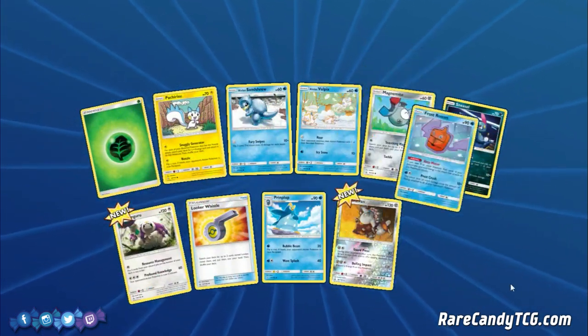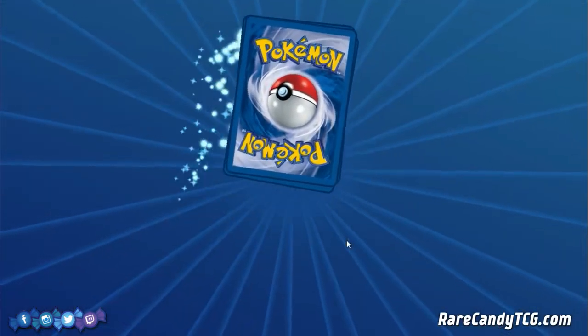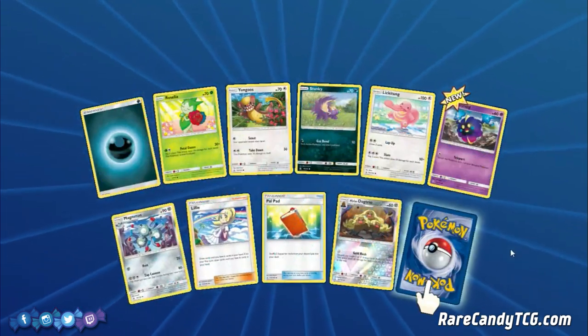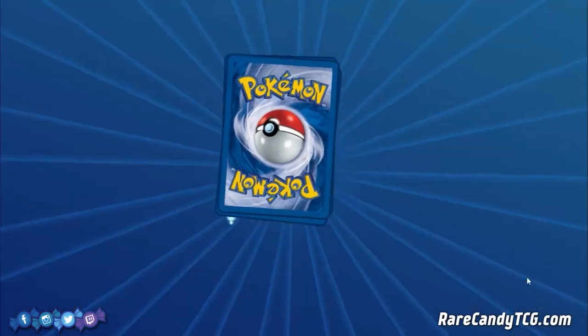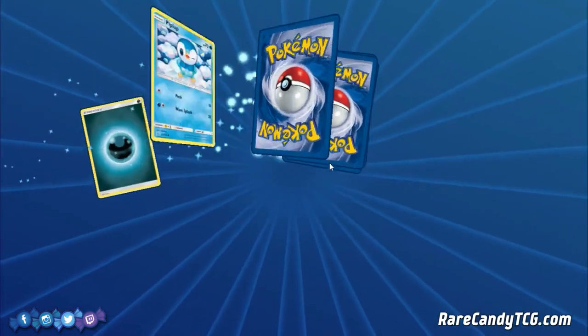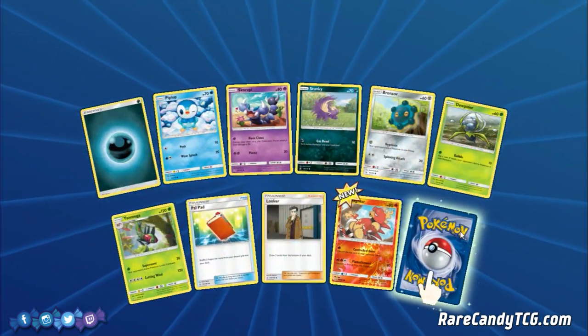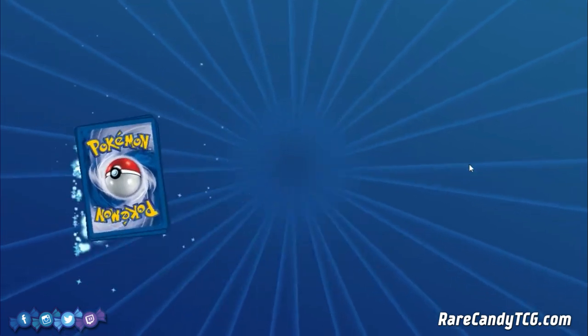We have Heatran and Froslass. There are definitely other days where I don't want my pull rates to be like they are in PTCGO — it's kind of all over the place, we were just getting a little lucky this time. Got Type Null there, nothing too special. Are we at like 10 Ultra Rares so far? And we've only opened about 40 packs — pretty good.